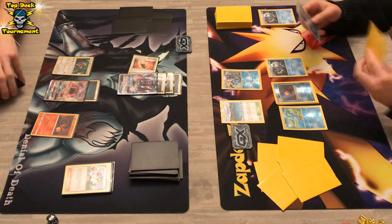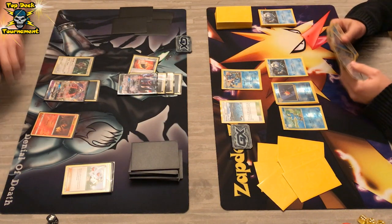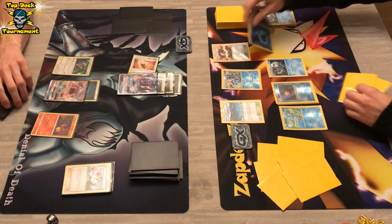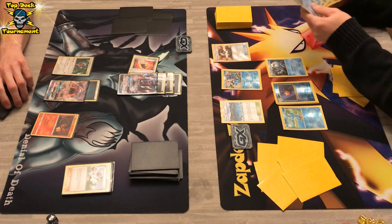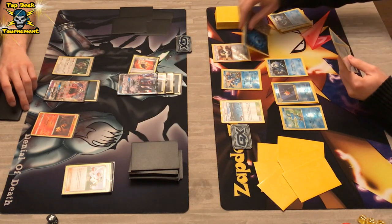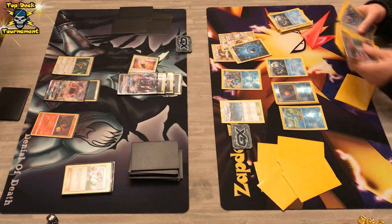We do see Greninja straight from the bat. What is gonna happen now? He's gonna get a manual energy or do something else? We do see an Ultra Ball — gonna get rid of a Water Energy and a Greninja Break. And he's gonna grab himself Starmie.